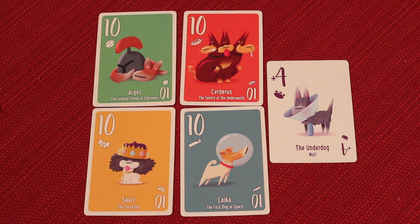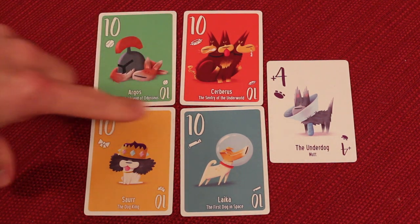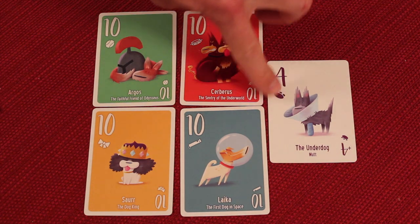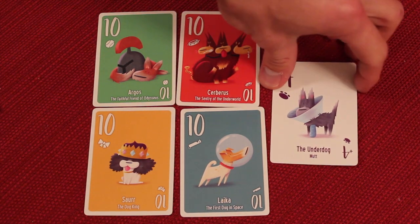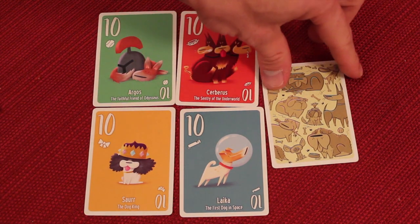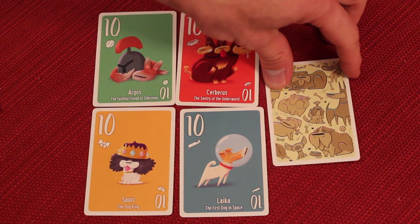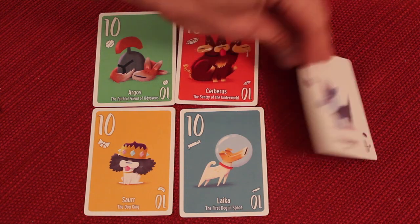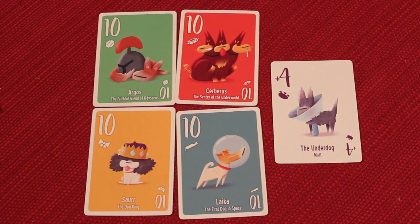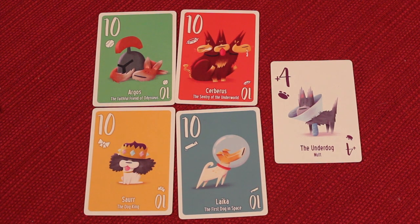There are promo cards available on the publisher's website at bankinc.com. These give you legendary dogs — a number 10, the highest card of each suit — and the underdog, a plus-4 mutt. The underdog card goes to whoever has the fewest total treats at the start of a round, giving them an extra card to help catch up. These came with the alpha Kickstarter version but can be obtained from the site.